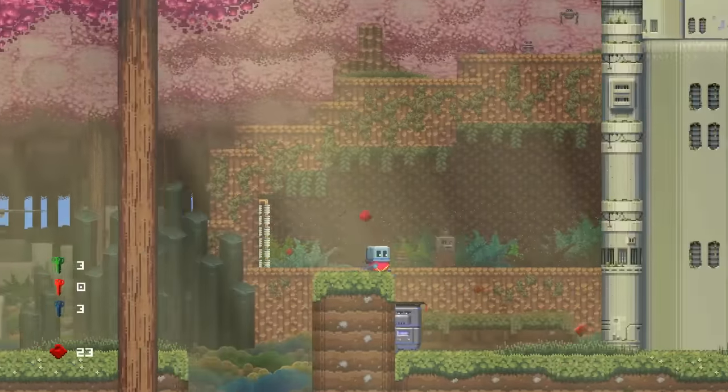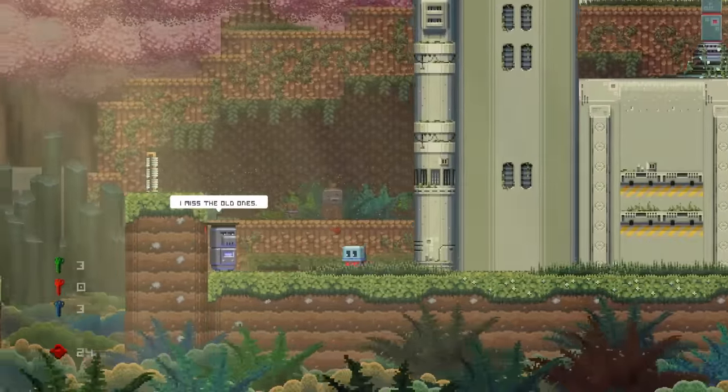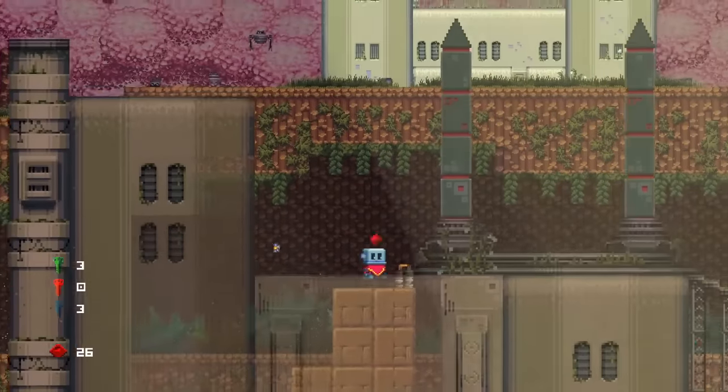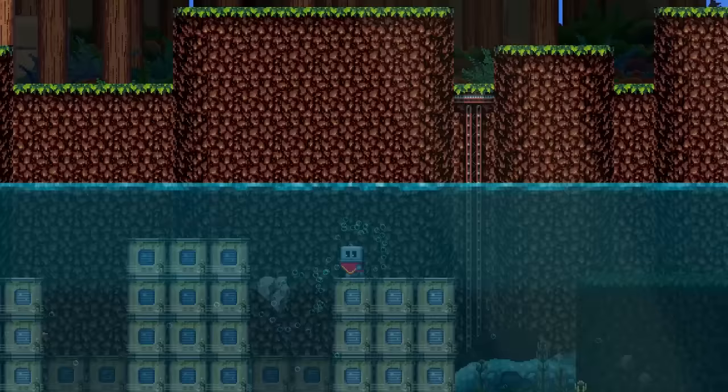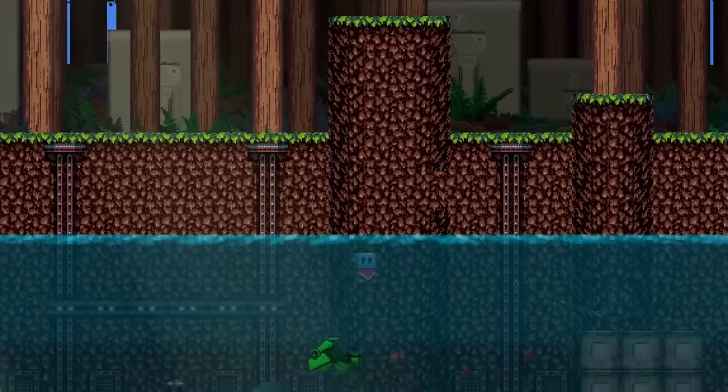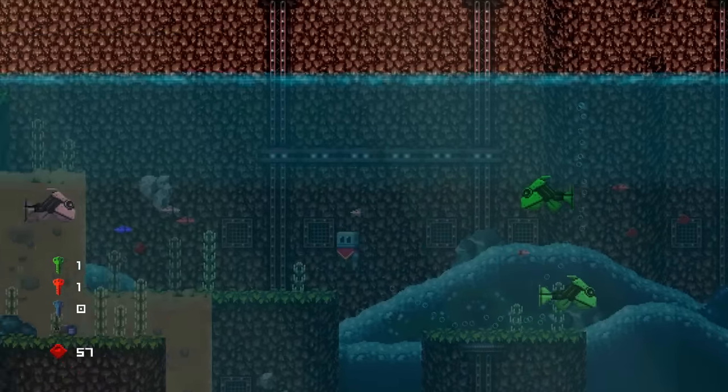I began to notice a lack of variety in both obstacles and background graphics. Poncho will spend most of his time wandering through the same locations interacting with similar-looking robots. There are a few stages that radically change the look and feel of the game, but those come far too late in the adventure.